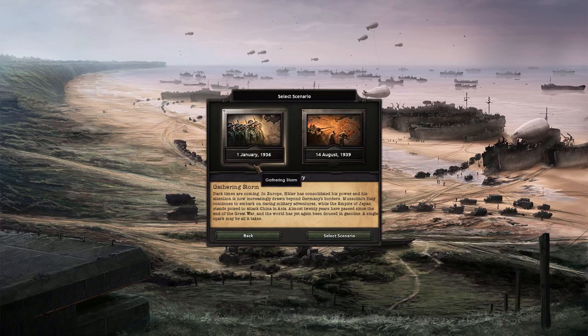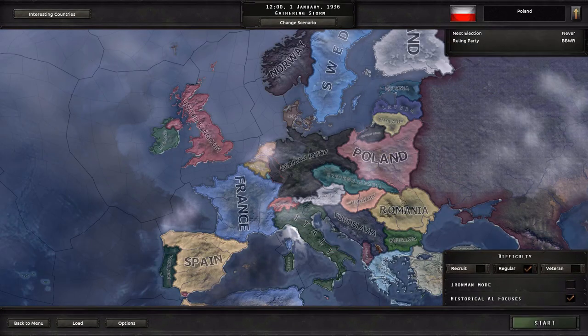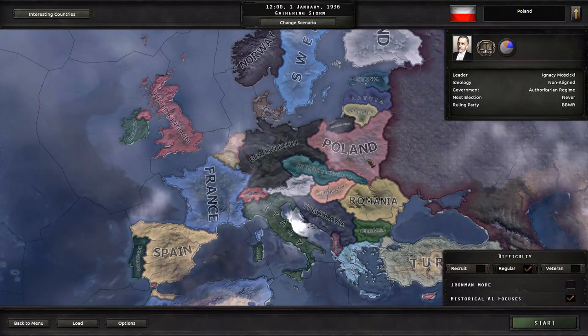Before we get to that, there are two possible starting dates in the game. You can start in 1936, which gives you a few years to prepare for the actual war, or you can start in 1939, right before the war starts. We're going to play the first one — 1936 — because I decided to play as Poland. I wasn't going to do that originally, because there's that small minor detail where Poland gets steamrolled by Germany in 1939.